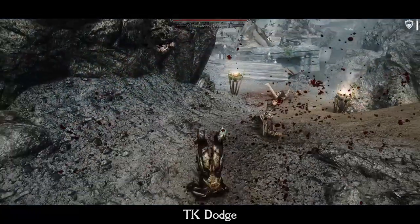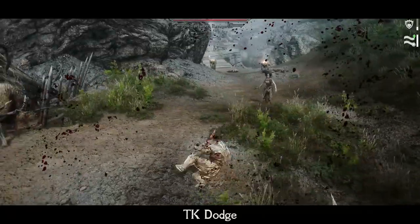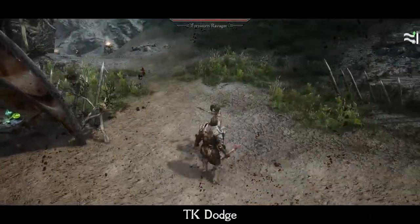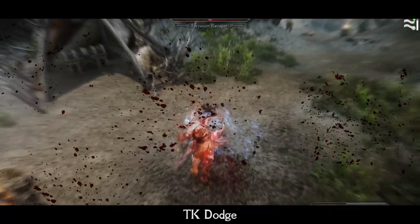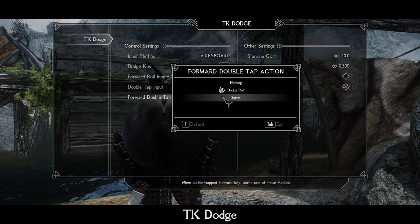In addition, it makes combat much more dynamic and fun. And of course, there is a cozy MCM menu where you can set up everything — dodge stamina cost, different other conditions, and if you don't like the ninja dodging animation, you can always switch to step dodge too.